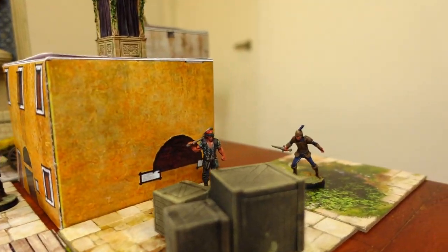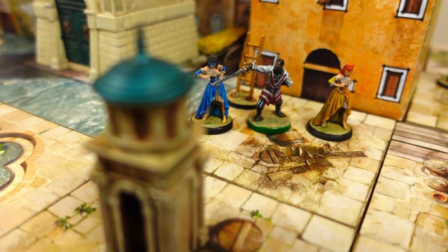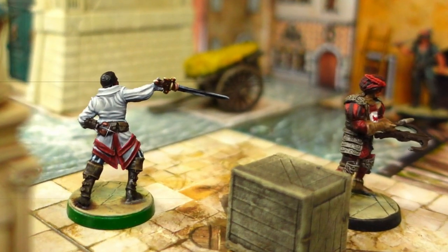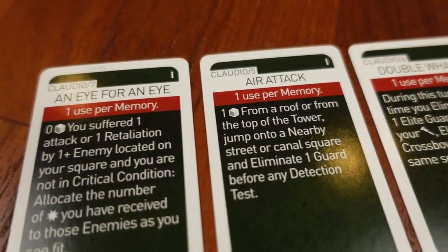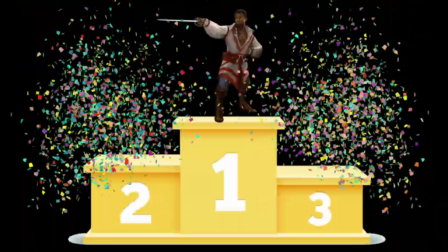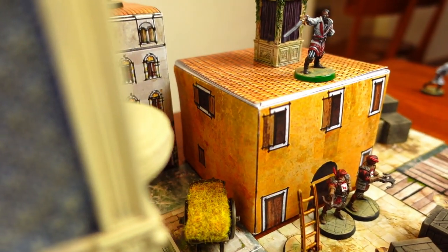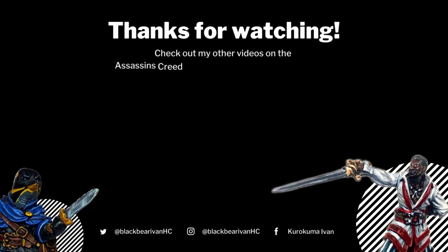Claudio is my favourite Assassin and the character I choose to play in our games. His sculpt is super solid and dapper — complete with bling — and I especially love the little hidden blade in his right hand. Skills-wise, he has a great balance between offensive power and stealth, making him a very flexible piece. Even though he's the first Assassin we've painted, I think he'll take one of the top spots. Let me know who your favourite Assassin is in the comments below and stay tuned for the next episode!